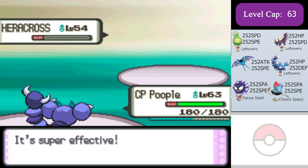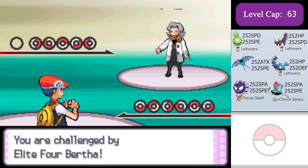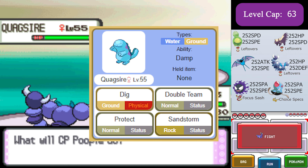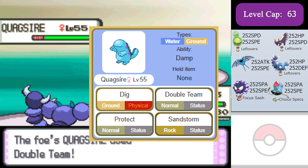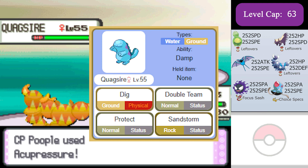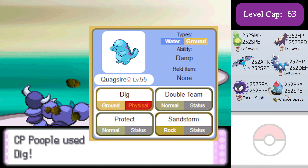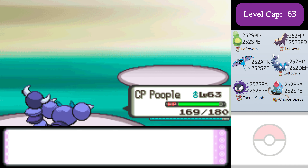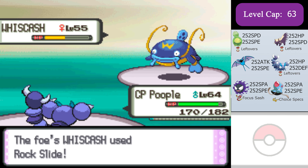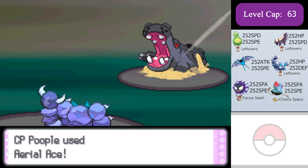For Bertha, Quagsire's Dig does nothing to max defense, max HP Skorupi. I can heal off any Sandstorm damage with Leftovers. My Aerial Ace is gonna go through its Double Team and I can just Acupressure during its Protects. Skorupi is just gonna tear through Bertha's team again.